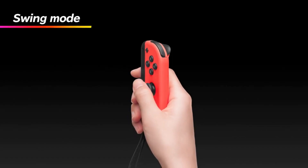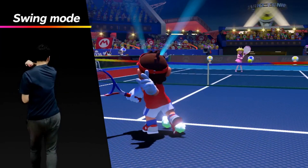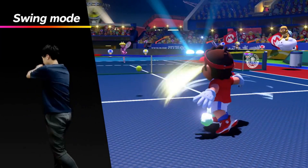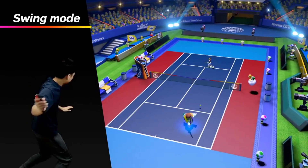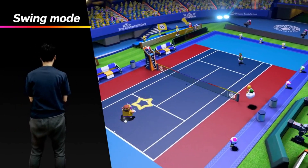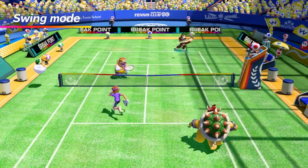There's also Swing Mode, which allows you to use your Joy-Con like a tennis racket. Forehand, backhand, slice, and lob. This mode is perfect when you want to play the game casually with your friends and family, or just get your body moving.